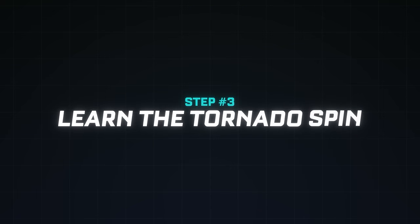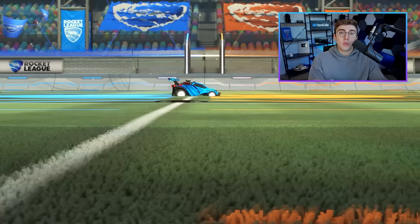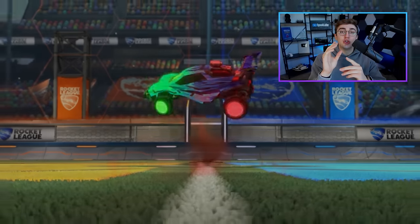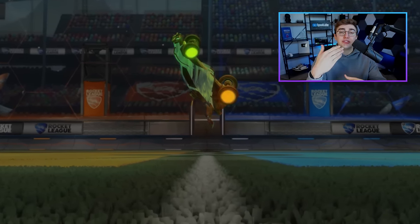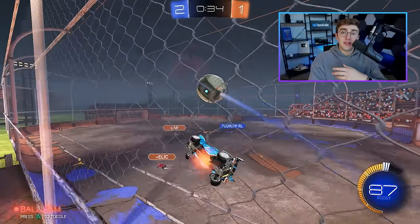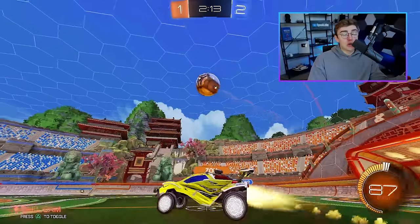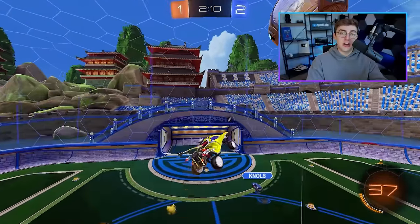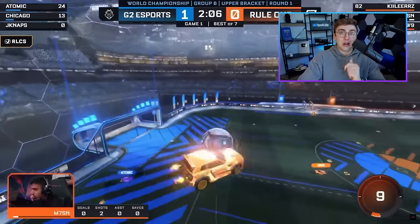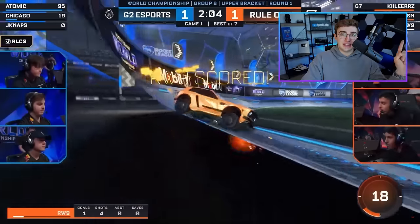Step number three is to learn the tornado spin. To tornado spin, hold airroll left while pushing to the right on your joystick. This is going to spin you to the left, but for the first half of the motion your nose will rise and your tail will fall; for the second half, your nose will fall and your tail will rise. This is important because most of the time when you airroll from takeoff, you'll want to use this tornado spin to get your nose in the air and aerial faster. If you watch pros go for fast aerials where they're air rolling from the start, they're almost always using the tornado spin because you get this unique lifting action.